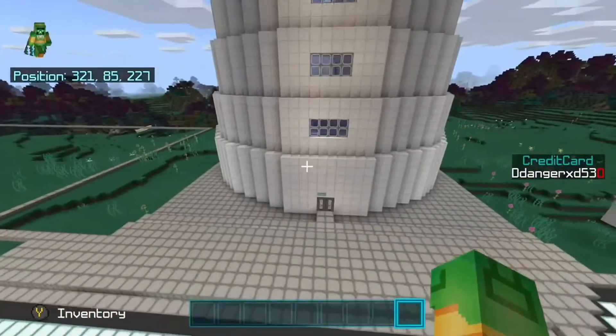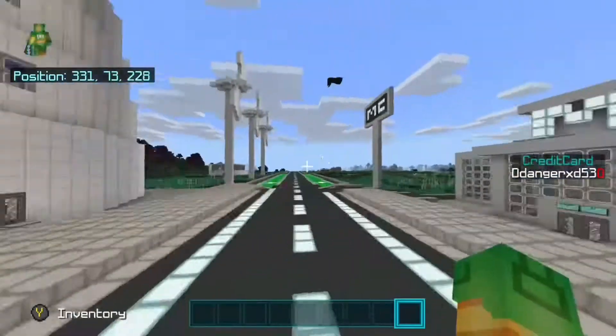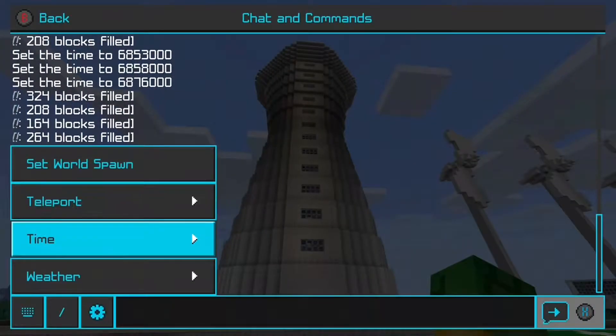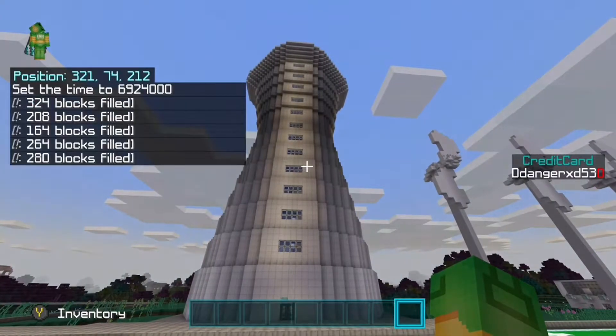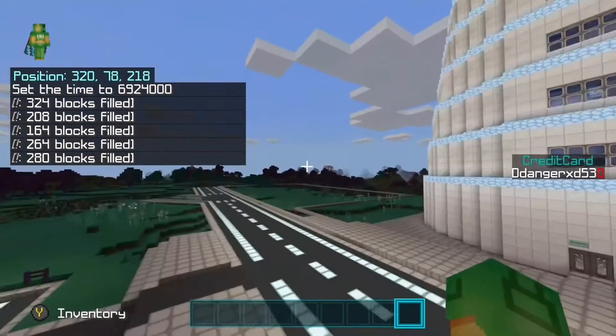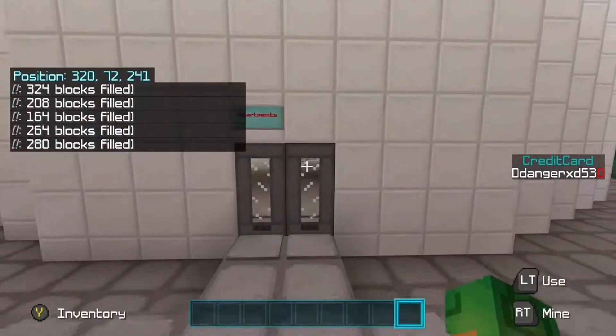This is the outside of the building, and if I change it to like night, the building lights up. You can see all the command blocks on the side. Anyway, let's go in.